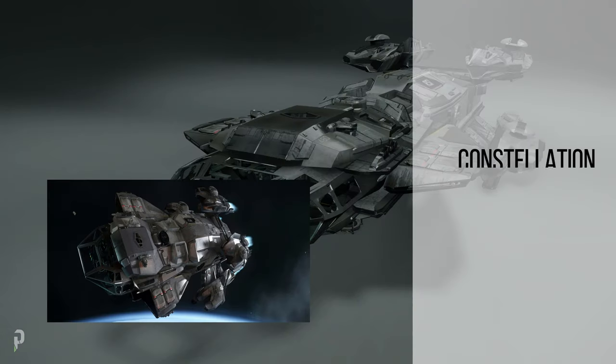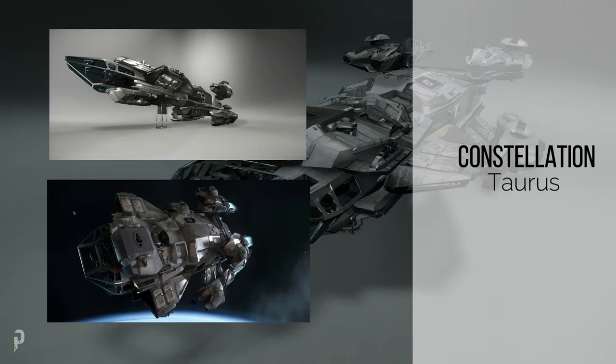The Constellation Taurus is a dedicated hauler variant of the RSI Constellation. The cargo capacity isn't listed at the moment, but the base model has 96 SCU of cargo space, so you can expect a little bit more than this variant.